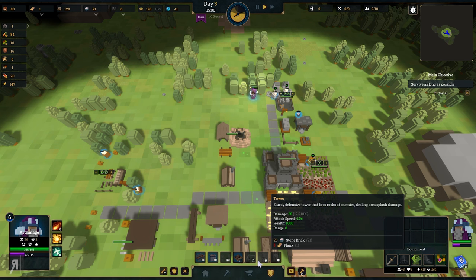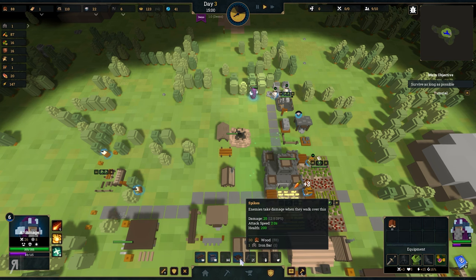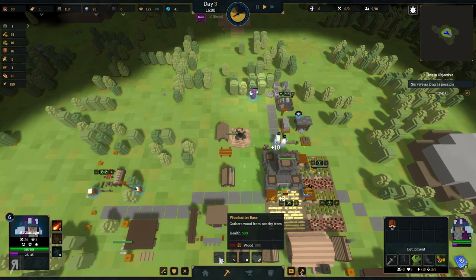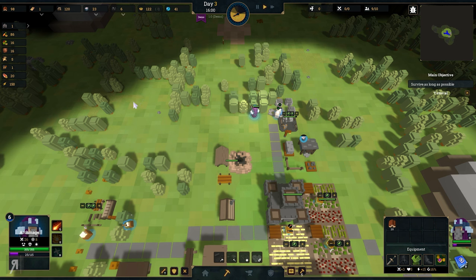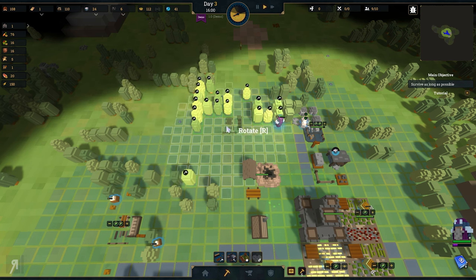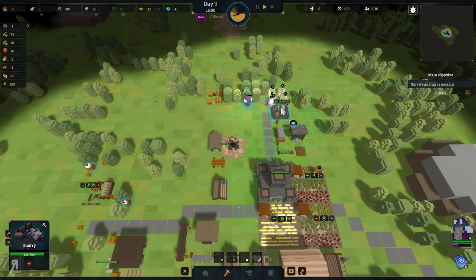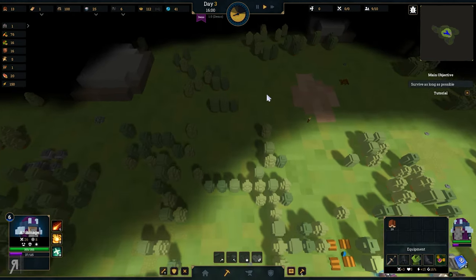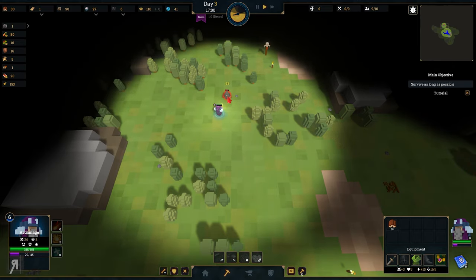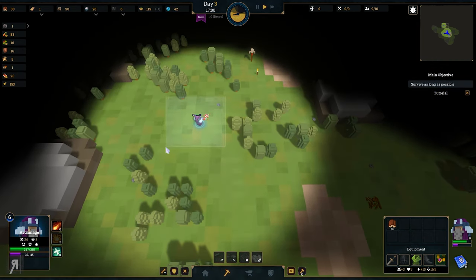There's also a ballista as well if you want to get that - ballistas are mostly planks, so they're maybe a little bit too expensive right now. I'm actually going to be getting another woodcutter over around here. We're going to need another storage area as well - that is going to be extremely useful. Let's take my Archmage over here while we still have a bit of daylight. We need more houses as well - houses, workers, houses, workers. We need a huge amount of them.